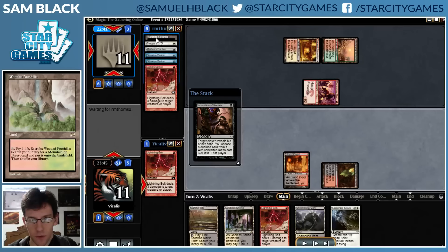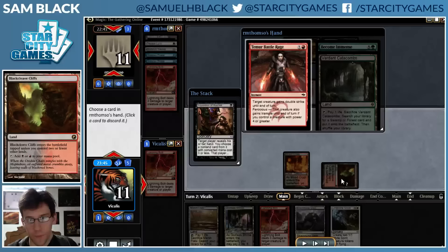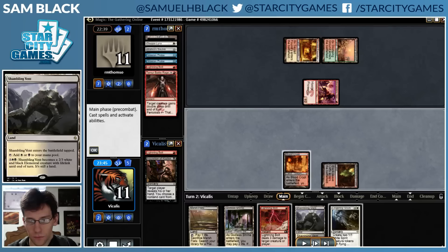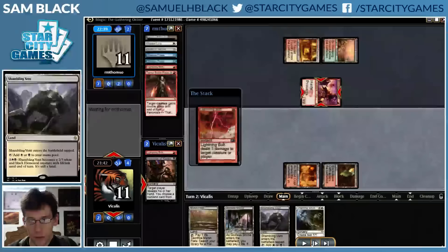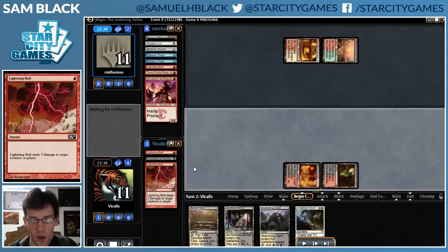I can determine based on my opponent's hand whether I want to cast Lightning Bolt, whereas I don't get additional information by casting Lightning Bolt first. I see Become Immense and Battle Rage. I take the Battle Rage, and bolt the Swiftspear, leaving my opponent with just a Become Immense and a land.